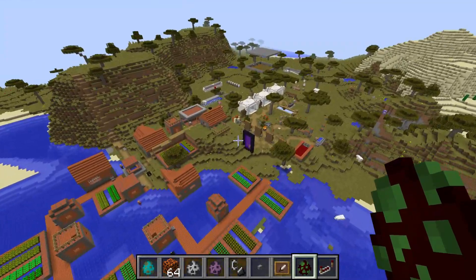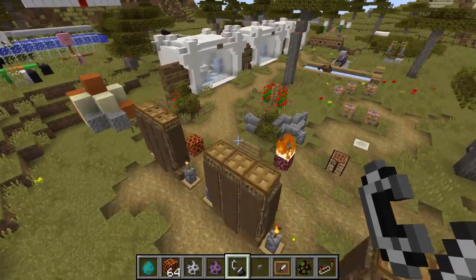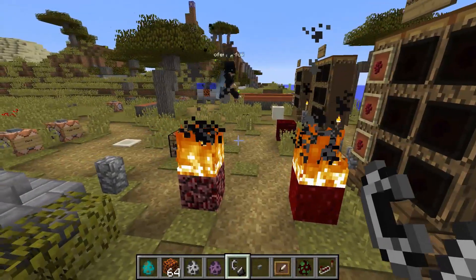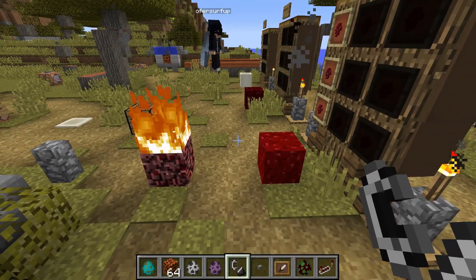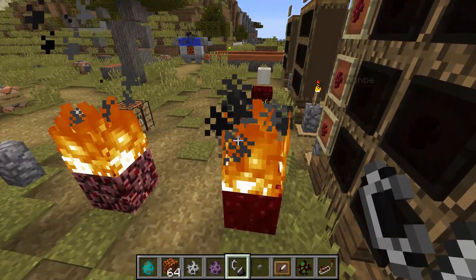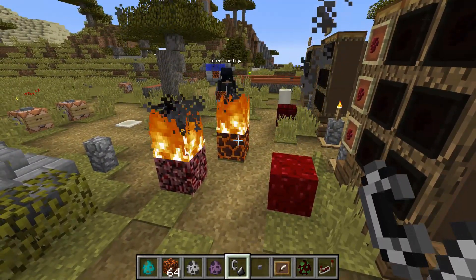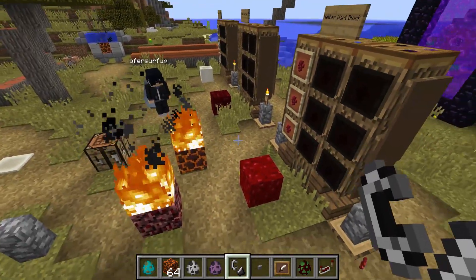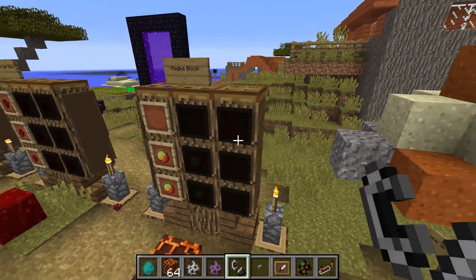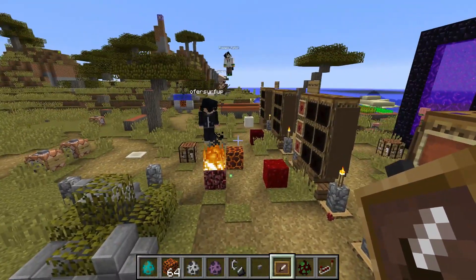There was another small change I wasn't aware of: the new nether wart blocks. Before, you couldn't set them on fire — now you can. We thought it might be an alternative to netherrack that holds fire, but it doesn't hold the fire, and same goes for magma blocks. Also, there seem to be some rendering or lighting issues with item frames that can't be fixed by replacing them.